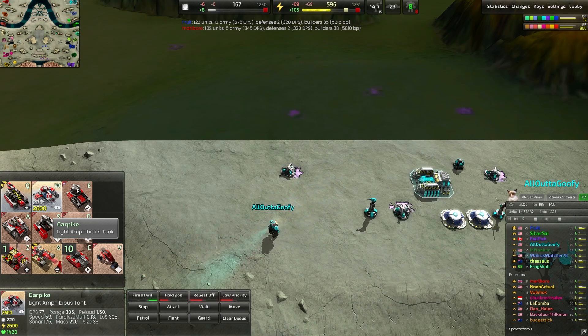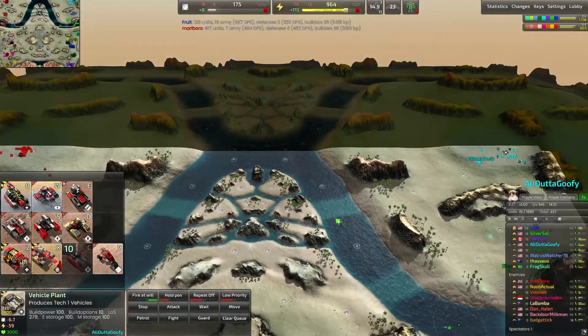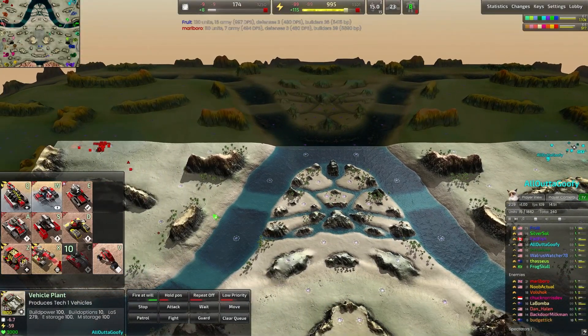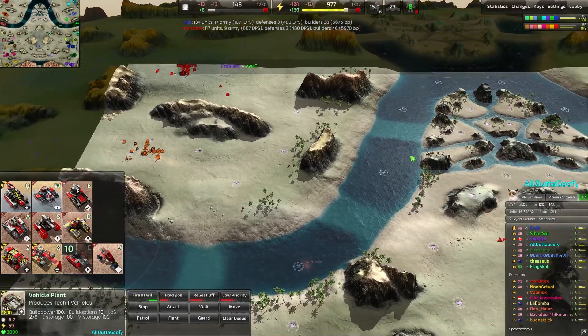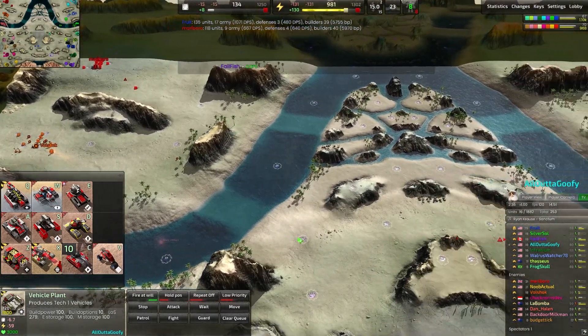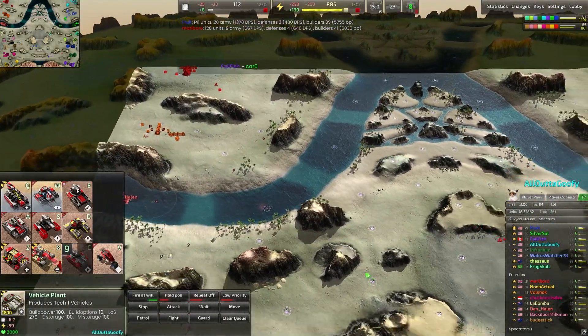That's concerning — not only to me but basically anyone who is on this island. If we were trying to contest this middle island or survive on it, those amphibious tanks can swim through the water, climb onto the land, and are just generally going to be quite a nuisance across the battlefield.